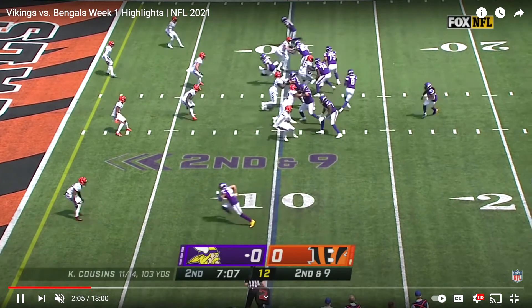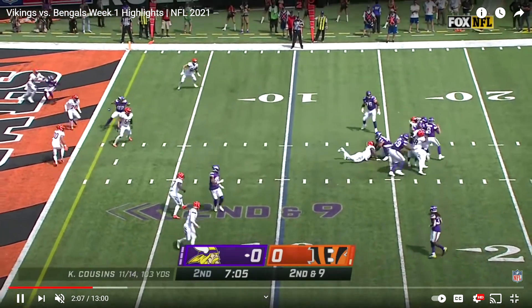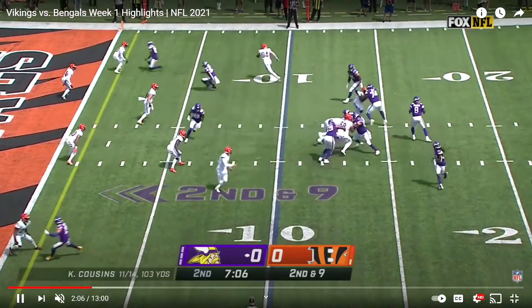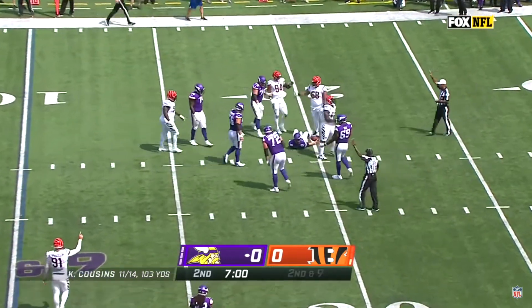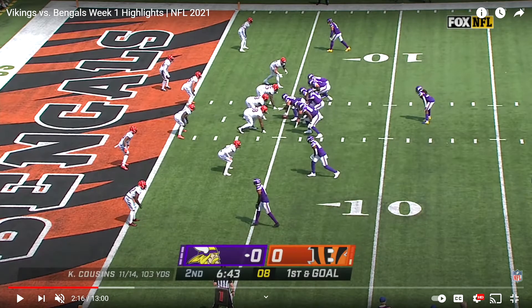On the seventh play of this drive you get straight-up power from that three-man rush, knocking him back. And again, if you notice, no one does even any pass rush moves — they just go straight power on power and are able to overpower this offensive line that's a little bit smaller and more athletic.